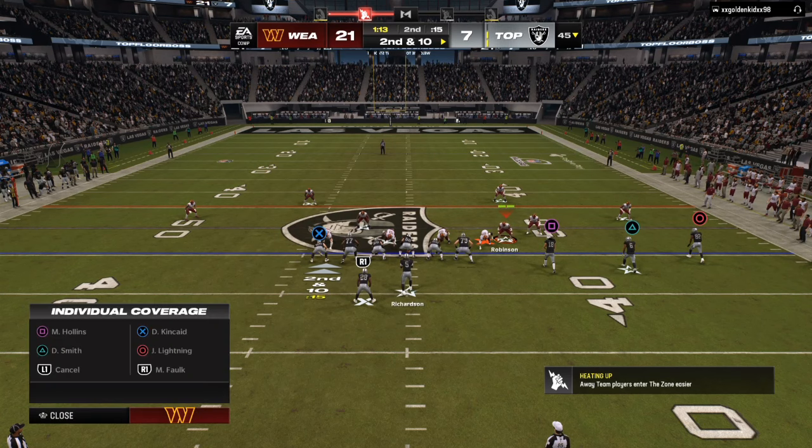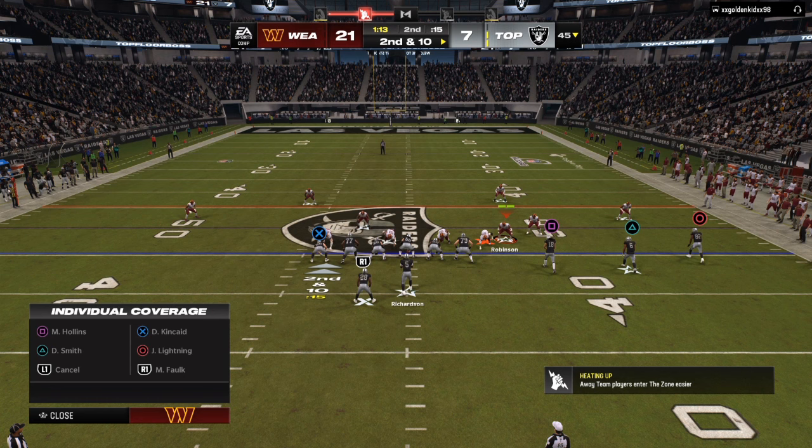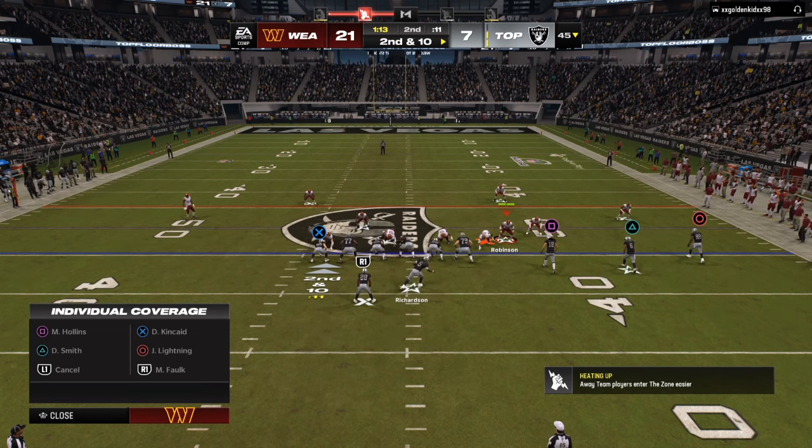If you want to play lockdown defense, there are three main keys: always expect a streak route, a flat route to pull down zones, and a corner route. If your opponent is not using that, it's easier for you to make adjustments. I'm going to always let my opponent have a corner route open on my adjustments until he shows me that is what he planned on doing.